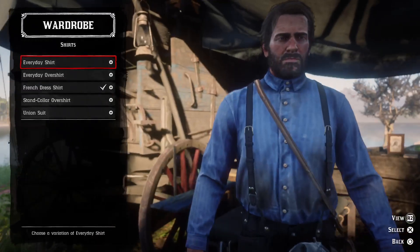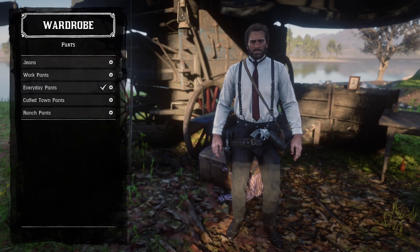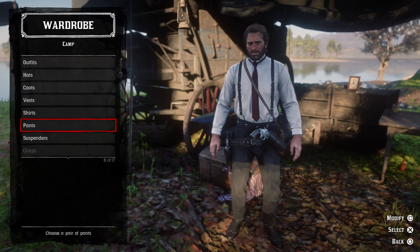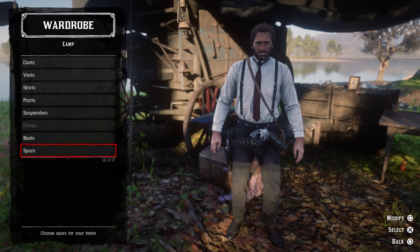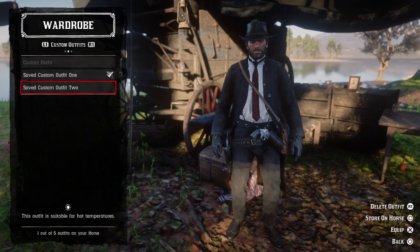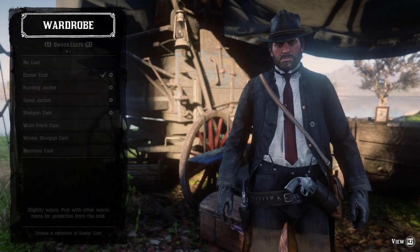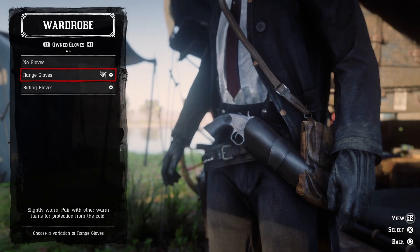You have the French dress shirt — the one you get for free, I think, if you have the pre-order bonuses. Then you have the everyday pants in black. And then you have the fine leather suspenders in black — well, I don't know if that's black, but it's black enough. Then boots are the wingtip gaiters in all black. But if you don't want this, I suggest for the boots you do brown wingtip gaiters, like a darker brown, because it looks better. If you want this outfit, all you do is take Arthur's hat, then use the free black duster coat, and then put on the free range gloves. And that's how you make this outfit.